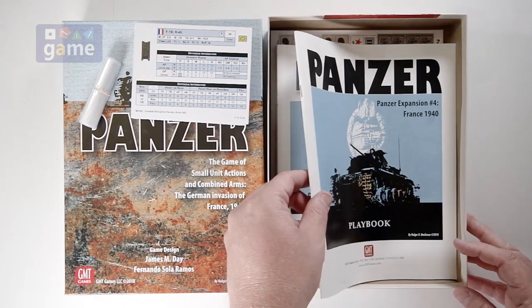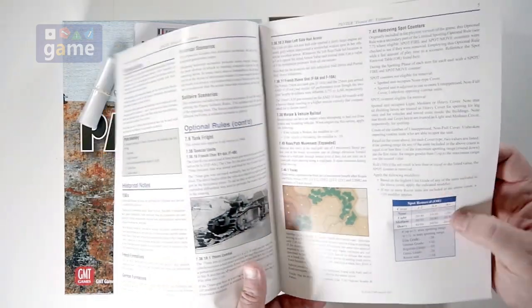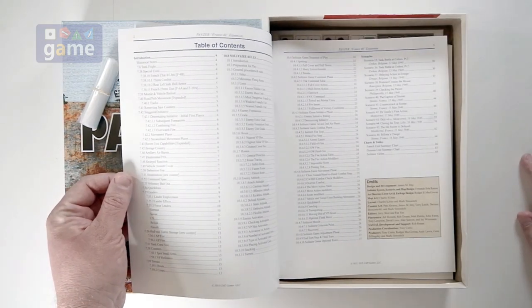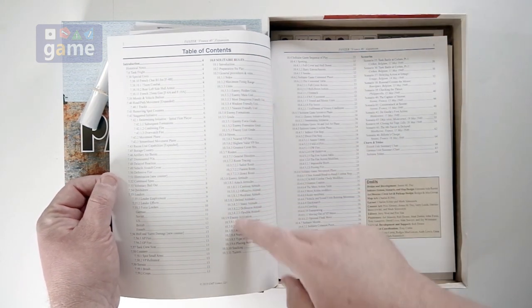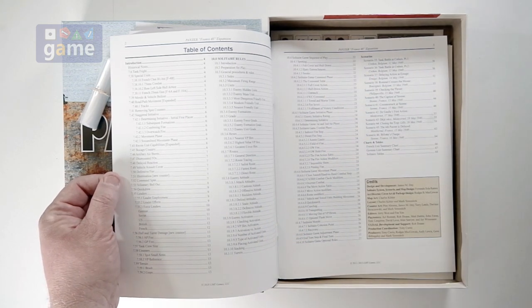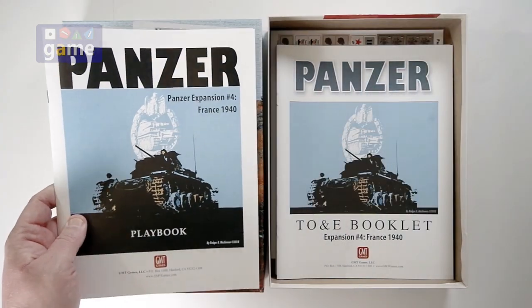Then we get the Panzer IV France 1940 playbook. This is going to be your scenarios, of which there are 12, and there's a whole section — 10.0 — on solitaire rules. It looks to be about 14 pages of solitaire rules added to the mix, which is going to be awesome. I've heard good things about the solo in this.